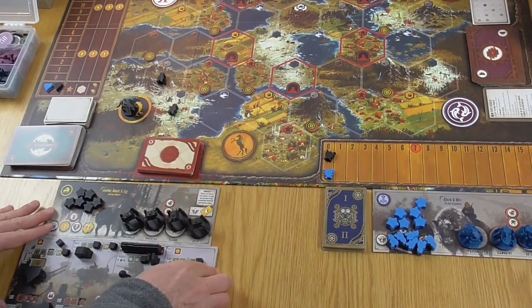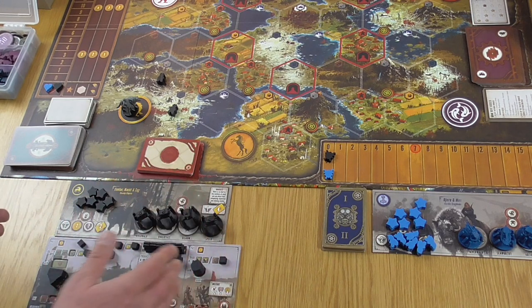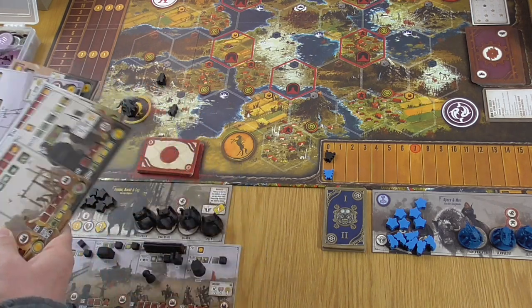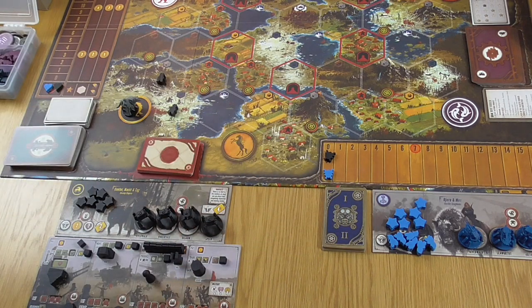I've got my faction mat and one randomly selected player mat. This is really important — it's a great little touch from Jamie Stegmaier. Because there's very little randomness in Scythe's basic mechanisms, there is some asynchronicity in the player mats — each of these player mats is slightly different. So it's really important that you pick one randomly, otherwise you're playing almost the same game every time.